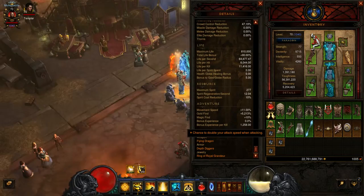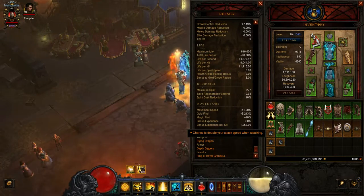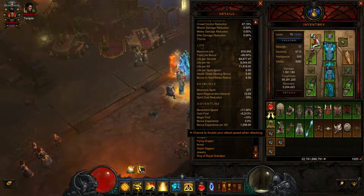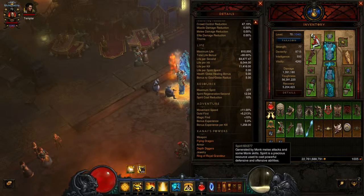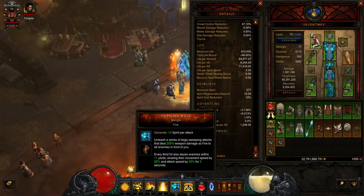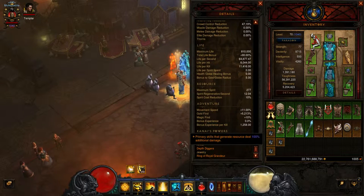Flying Dragon — I did a Greater Rift 55 and I had a Fulminator before, but I'm changing to the Flying Dragon because of the chance to double your attack speed. This is all about getting attack speed multiplicatives so we can, believe it or not, regenerate spirit while we're losing spirit. Death's Diggers: primary skills that generate resource — which is the spirit generator — deal increased damage by 100%. So we have a lot of things just building into making this Crippling Wave do a ton of damage.